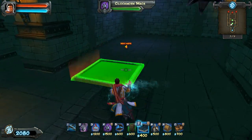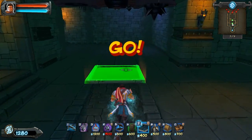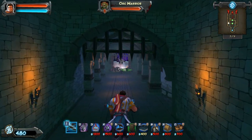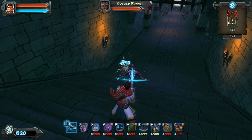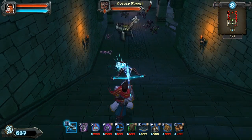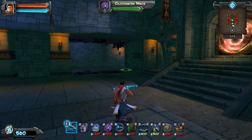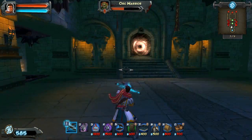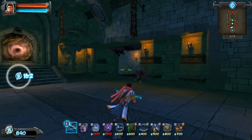So what I'm going to do now is get some sticky tar traps down. I'm going to get them in the middle here and also in the middle here, to slow them down so that these clockwork maces can do their job. Both Steves got killed along the way - once by one of those bastards and the other time by just too many orcs. Clockwork mace doing some fantastic work either side.